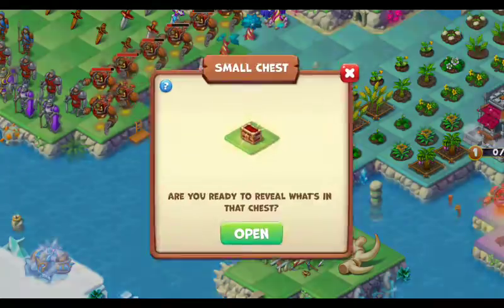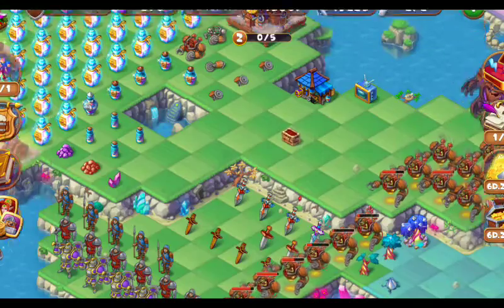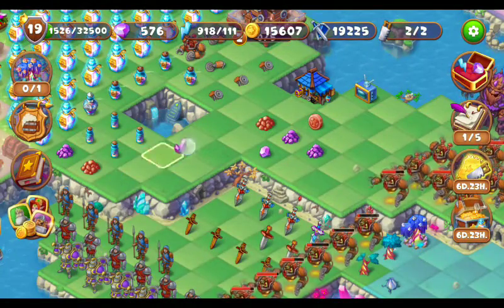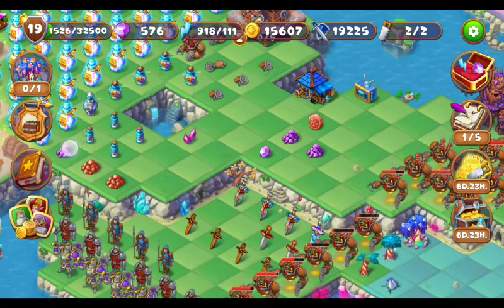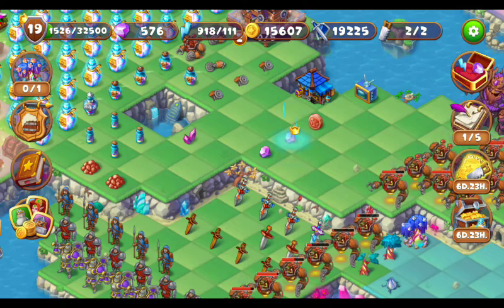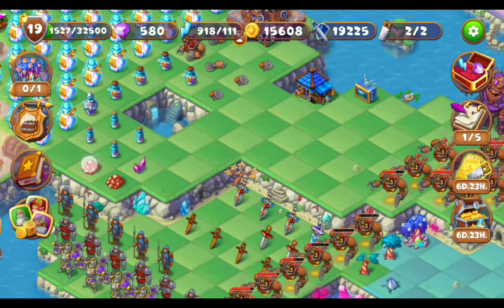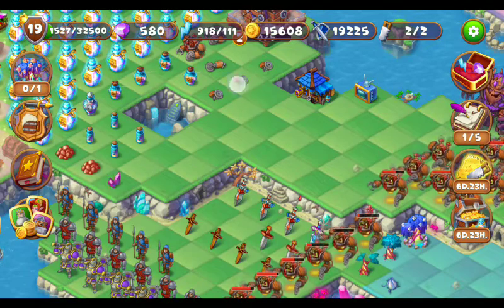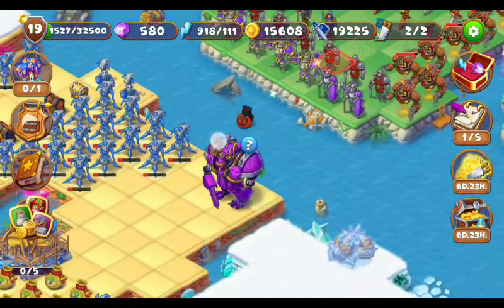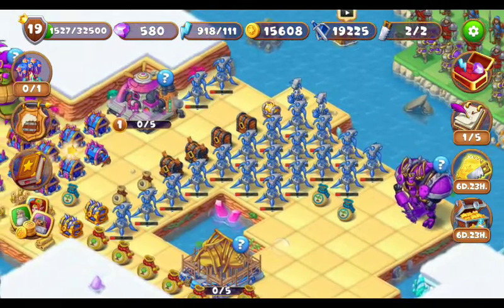This one is the small chest - we can open it to gain some coins and rubies. Here you can see I have just got some gems and rubies. Let's merge these ruby dust as well - these are the two rubies, let's withdraw them. Let's keep this medium pouch in its position.